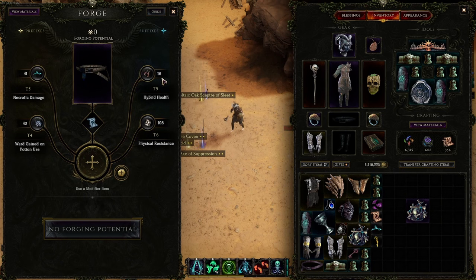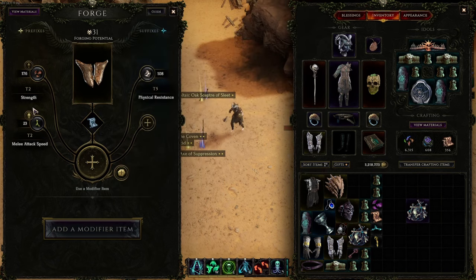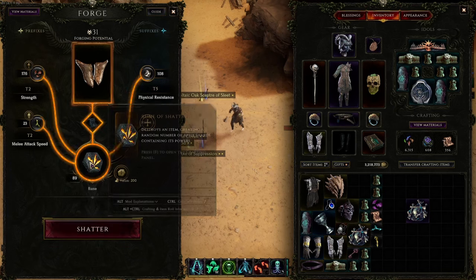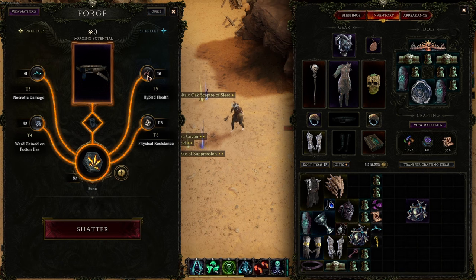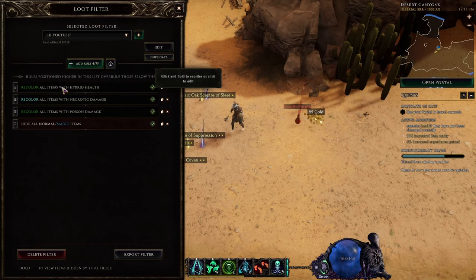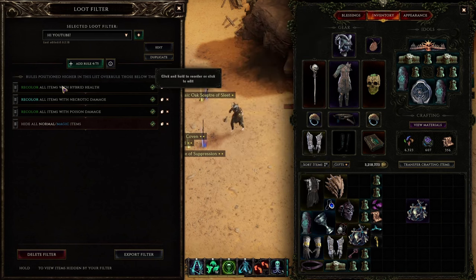I only have this many hybrid health shards after playing a couple hundred hours on this account, and that's with this rule enabled — because of the Rune of Shattering specifically. It destroys an item, creating a random number of affix shards containing its powers. So if we wanted more melee attack speed, strength, or physical resistance shards, all we do is put in the Rune of Shattering and shatter. We almost got the maximum number of shards. The hybrid health affix is extremely rare alongside a couple other affixes, and you want to make sure you're picking up and dismantling those items so you have enough hybrid health shards for the late game.